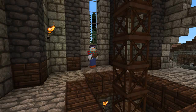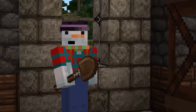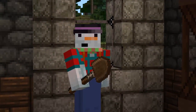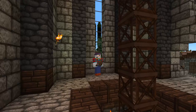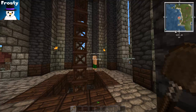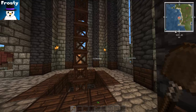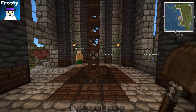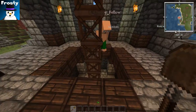Hi everybody, this is Frosty from Forest Bear Studios, about to show you a tutorial on some horses. We're gonna do some horse breeding — that's right, horse breeding. So we got Frosty, Chubby — why is she downstairs? Let's go downstairs.